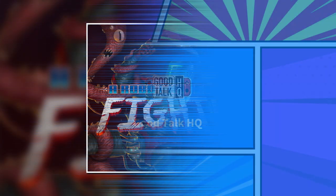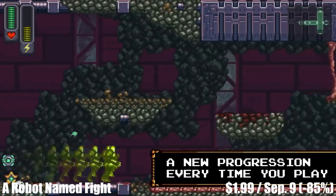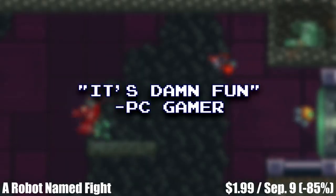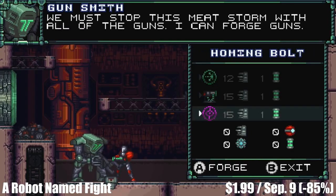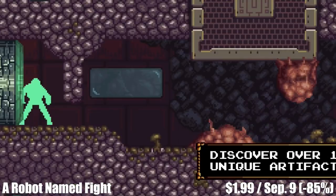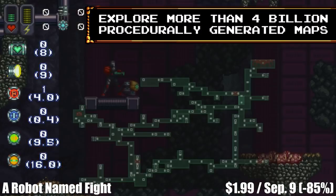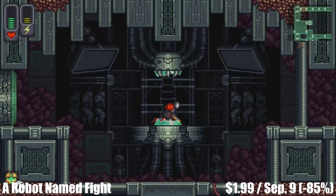Let's start with A Robot Named Fight. This is an action platformer for one or two players offline from Morningstar Game Studio, offering roughly 9 to 10 hours of main story gameplay. The story follows a lone robot tasked with stopping an evil mega beast from invading, and it features a procedurally generated world with millions of map layouts. It also features amazing retro graphics and sound, plus loads of secrets and unlockables. Make sure to check it out before the sale ends on September 9th — it's marked down 85% to just $1.99.